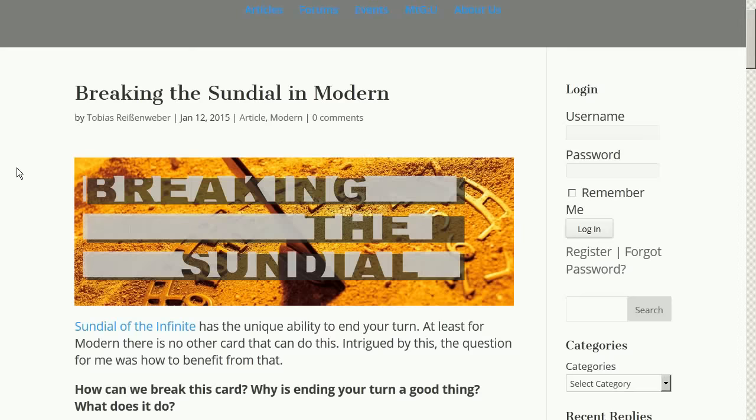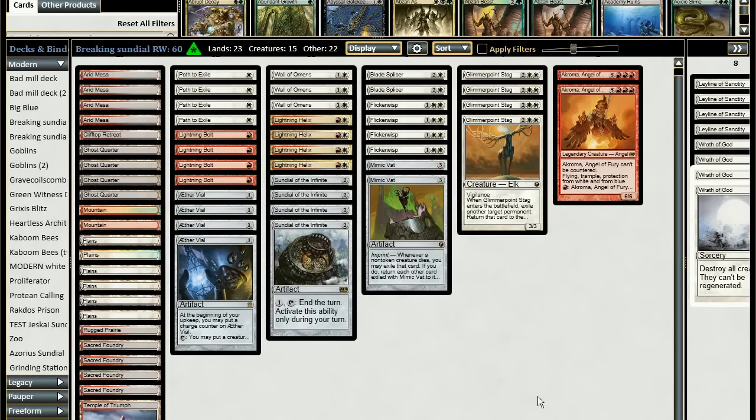Let's go into the deck. This is the deck list as it is right now — it is two colors, red and white, but I have a three-color version as well that I'm going to show you later. For now I'm running 23 lands and each land has a purpose.